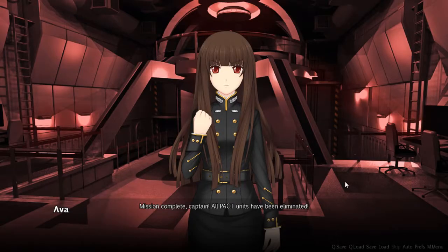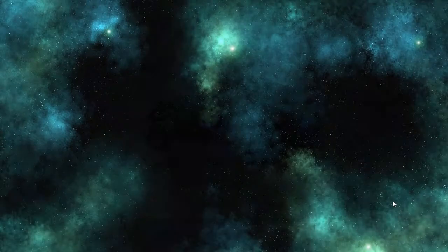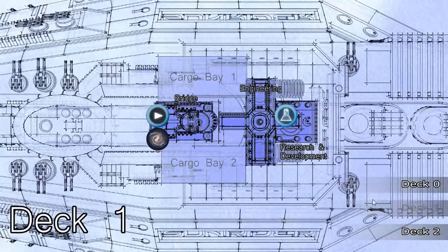Alright, we did it. We destroyed the pack resupply stations. All units fall back to the Sunrider. Let's get out of here before the pack brings in reinforcements. Okay, mission complete.